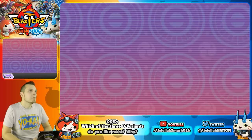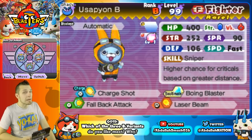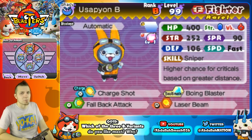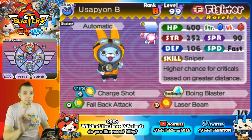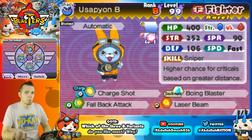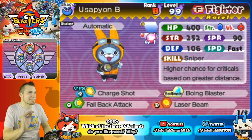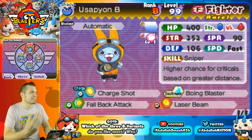Let's take a look at his base stats right off the bat. Usapion B is still a B rank, but this B rank has a strength stat of 252 — 250 is a very high benchmark for attackers. Spirits 90, HP 400, defenses 106. His ability is Sniper: higher chance of criticals based on greater distance. It's a brand new way of playing, staying at the far outskirts of range. He's a fighter but he plays like a ranger.